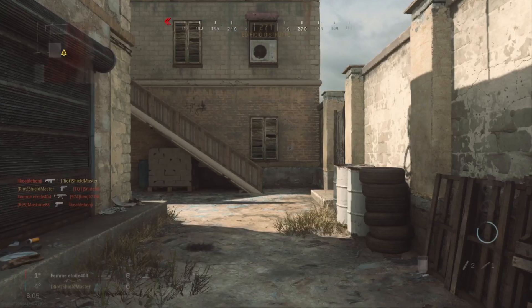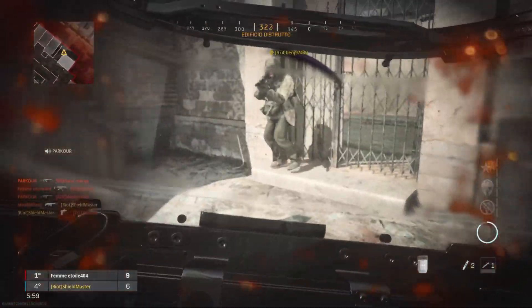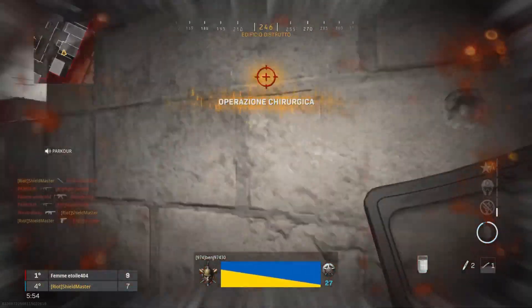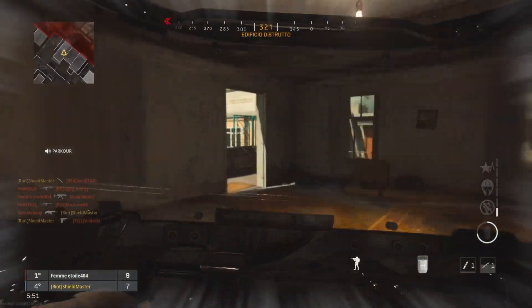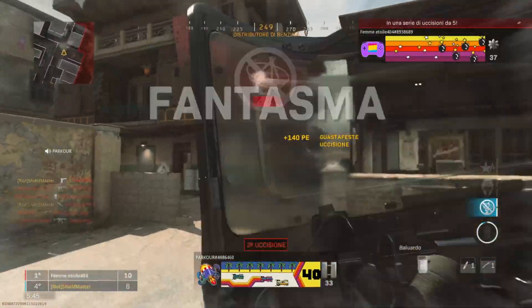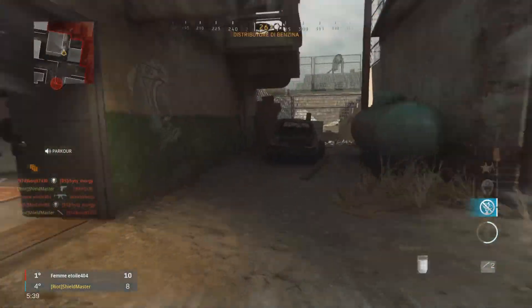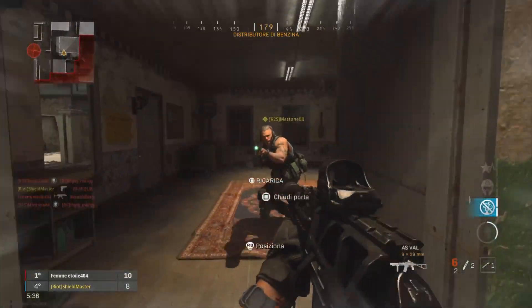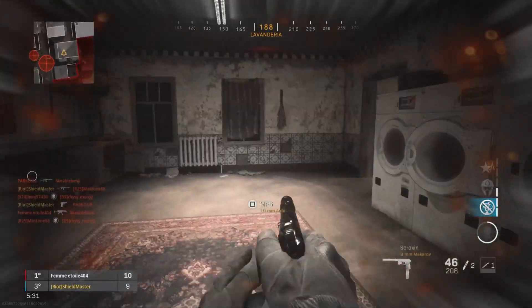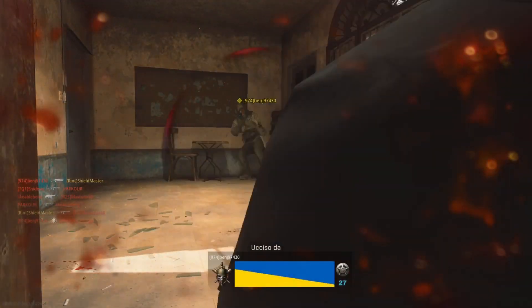I don't understand why they make it so punishing to move with the shield when you're sacrificing an entire primary weapon to have defense. It should be partially covered. Of course tactical sprint exposes you because you're sacrificing defense for speed — you have to choose carefully when to use it. But base sprint — why would anyone expose themselves while sprinting with the shield? The only plus is that shield movement speed is actually faster — probably around AR level, low-side AR — but it's definitely faster than LMG. In Modern Warfare it's really fast, not SMG level of course, but noticeably faster.